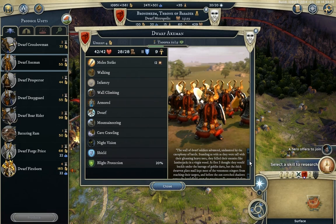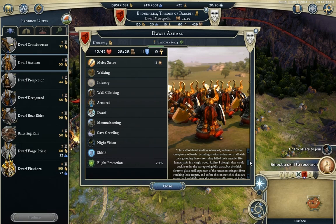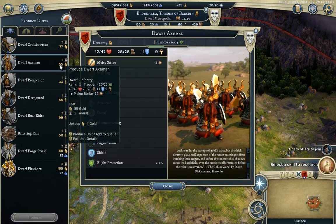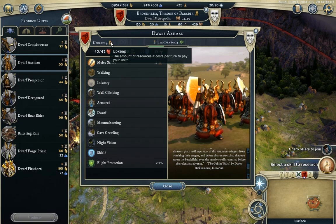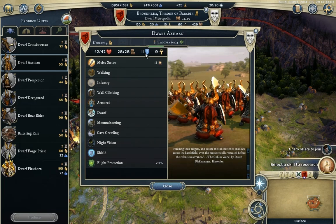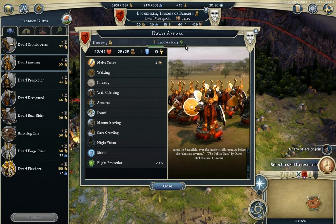The description reads: 'The wall of dwarf soldiers advanced, undaunted by the cacophony of battle.' Lovely — go dwarves! So, 55 gold, 4 upkeep being tier 1. 42 health, 28 movement points, 11 defense and 9 resistance.